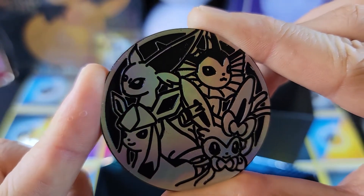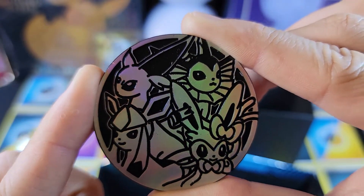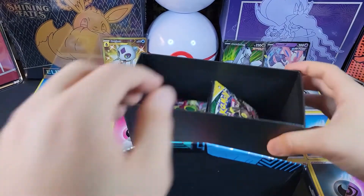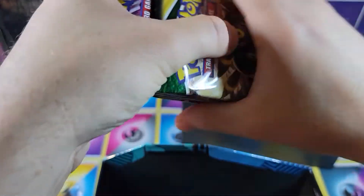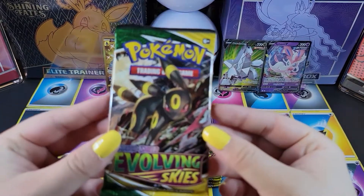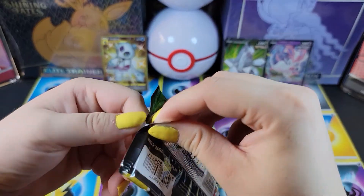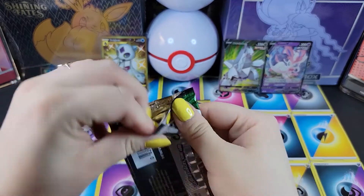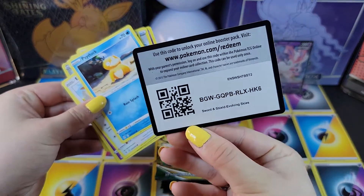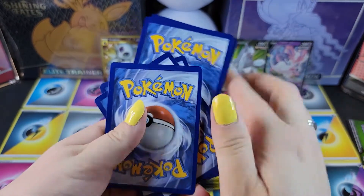These four are actually my four favorite Eeveelutions, so it just worked out they were all in the same box for me. Well, they don't have Umbreon in there. Umbreon's not one of my favorites, though — what? I think Umbreon's a little overhyped. Umbreon is actually the most popular Eeveelution in surveys. I think it is nothing compared to Espeon. That being said, I'd be happy to get an Umbreon alt art.